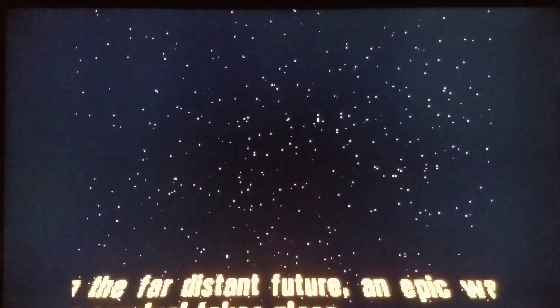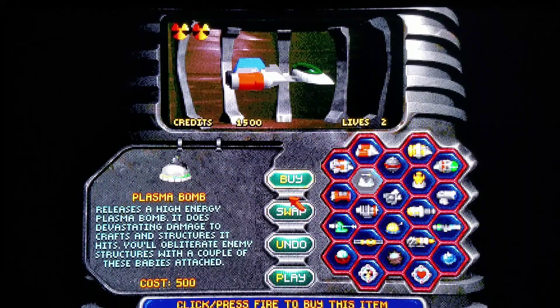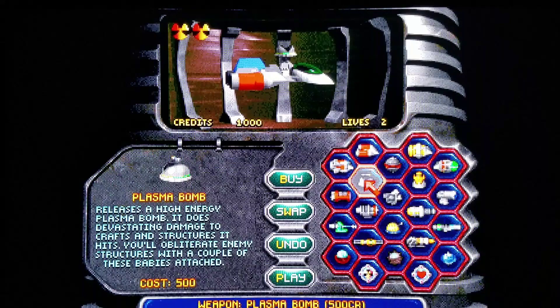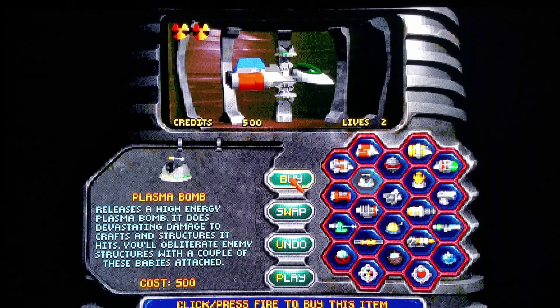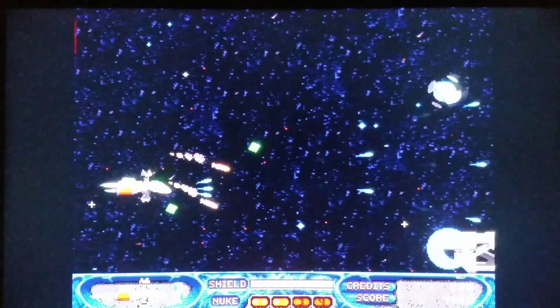You can buy weapons with your 1500 starting credits. I'll get a plasma bomb and place it on my left flank, then buy another one for my right flank — got them on both sides. You can rinse and repeat on levels to accumulate money for the more extravagant items. Let's play now. This is going to run so much nicer than ever before — nice and awesome!